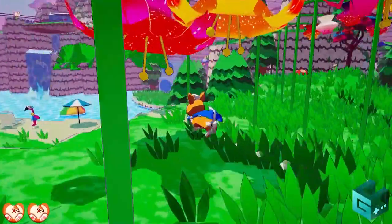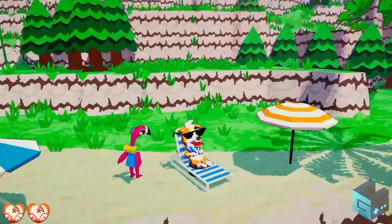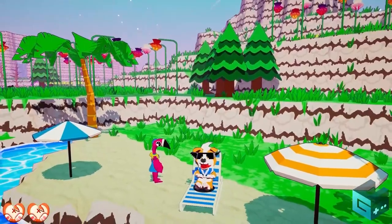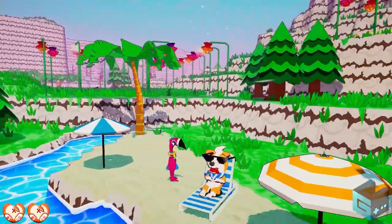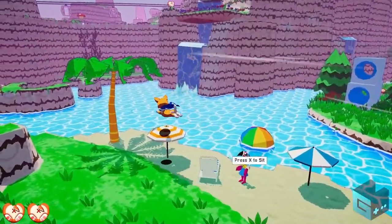Oh wait a second, what's that? A beach chair? I can't resist the urge to relax for a little bit. Take in the sun. There's a lot of little cozy spots like this hidden throughout the island. You can find them all and relax, but we need to go now.